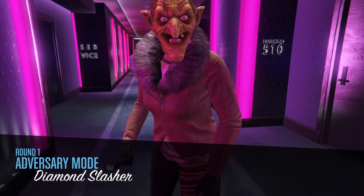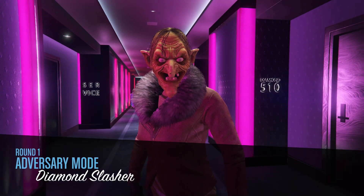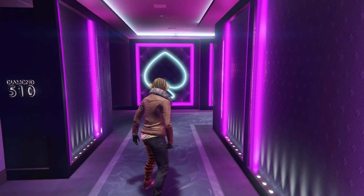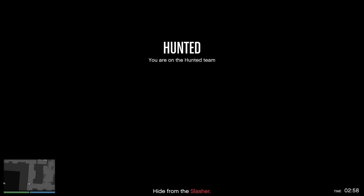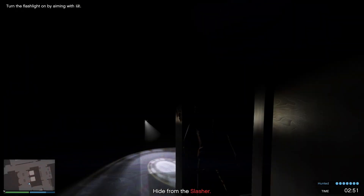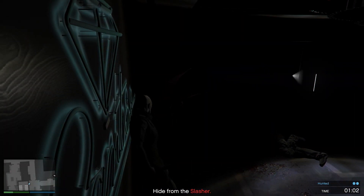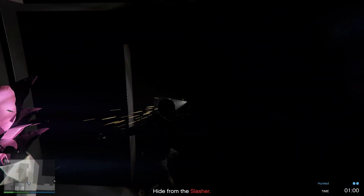Slasher is another very popular mode, so you should have no problem finding people. Unlike Juggernaut, Slasher is less PvP and more hide-and-seek — it's basically seven versus one. You have one person with a gun trying to kill you.